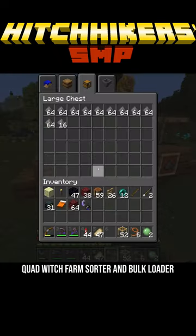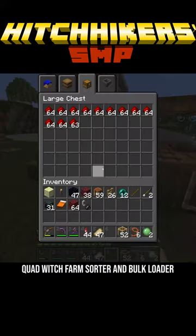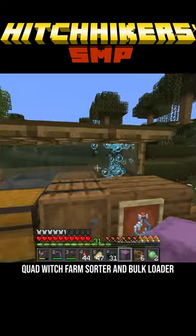The items have just been coming in like crazy. Look at this — we've already got over a row of gunpowder, as well as the glowstone and redstone. The items are filtered out at the bottom here.